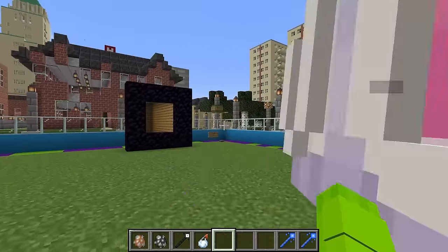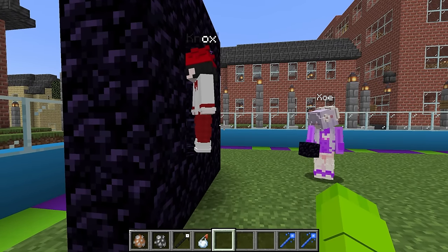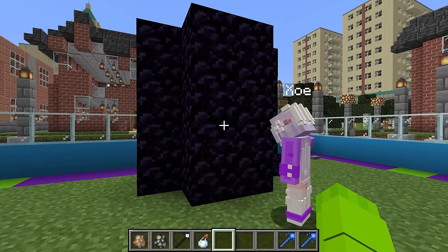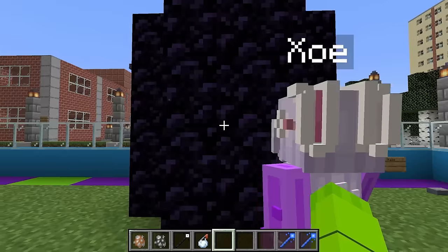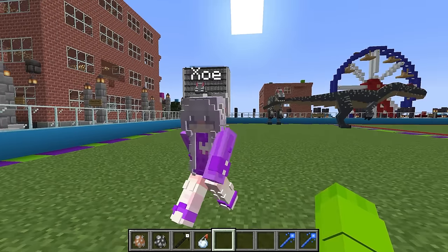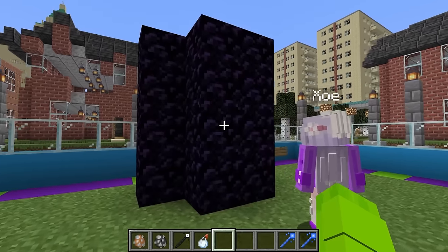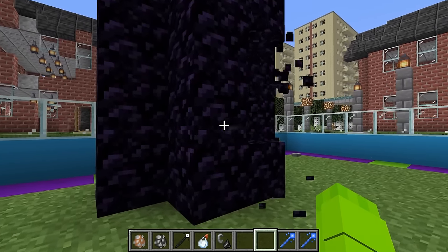Nox, you're a loser! How can you lose? Fine whatever. Wait — there's a chest in there, Nox! Actually there's no need to go in there. Zoey, are you trapping Nox in there? Of course, it's gonna be so funny — haha Nox, you're stuck in there! Hey guys, there's nothing in the chest, I'm trapped! I guess you're just stuck forever. Wait, he's afraid of the dark — he says he needs to get bigger.